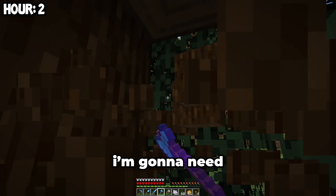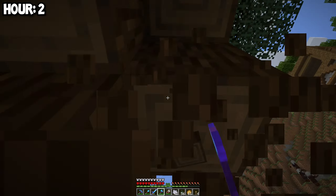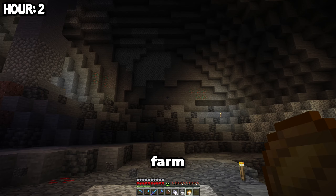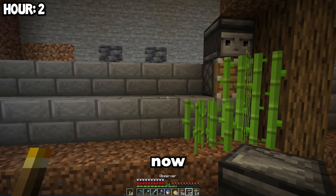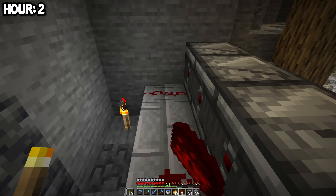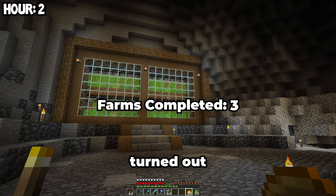For the next build, I'm going to need some wood. Now it's time to build the sugarcane farm. We finished the outline, now let's start building the actual farm. This is the finished product, and I'm pretty happy with how it turned out.